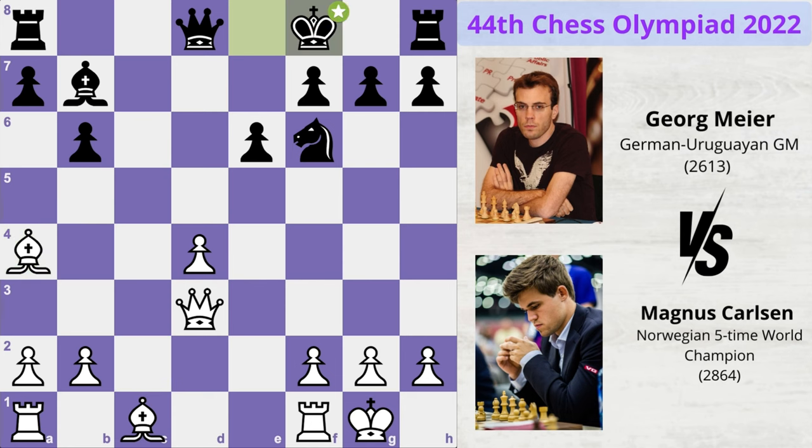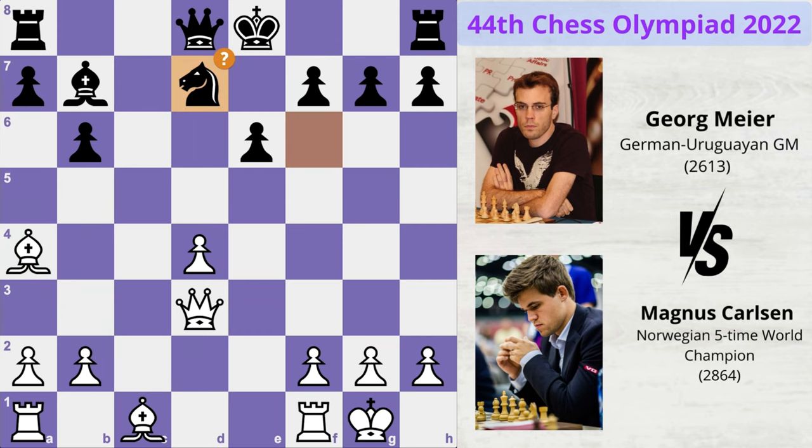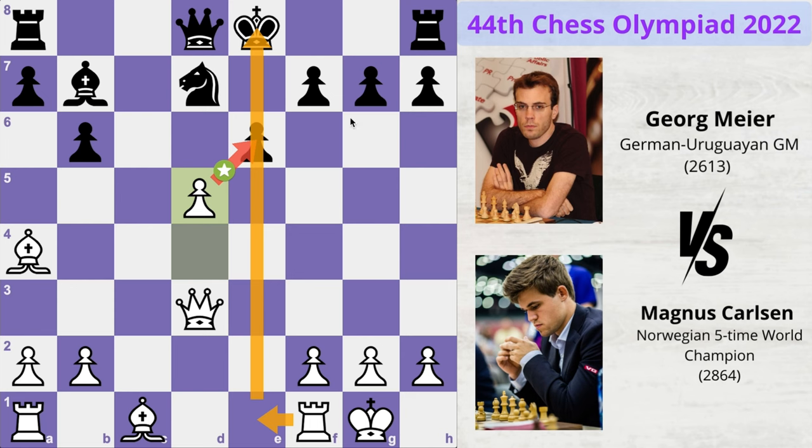Now you must be wondering why Meyer moved his king while he could easily block the check with his knight. Well, if he does so, that would be a mistake because Magnus can now play d5, attacking this pawn in order to open up the centre so that the rook can come over and attack the opponent's king.